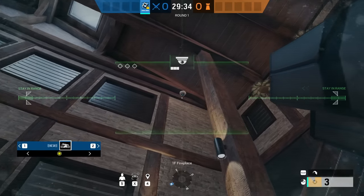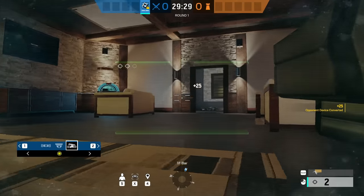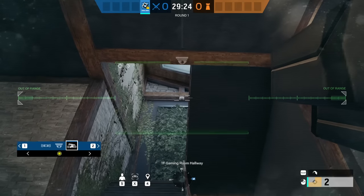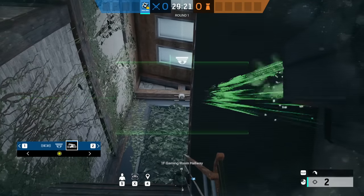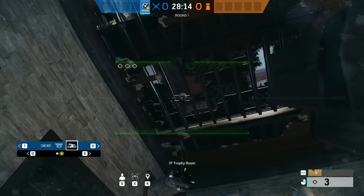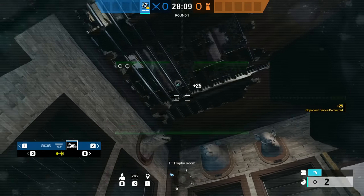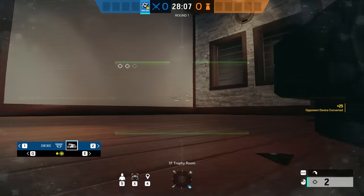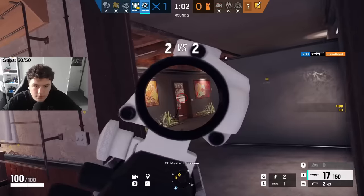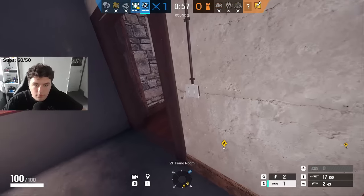If you're planning on hacking a camera, I recommend hacking default cameras — that's the best thing you can hack as Brava since it's the safest and gives a lot of intel. Make sure your drone is in a safe position since the hack isn't quick and you need to stay in range. You can hack through floors as well since the range is like a big bubble, meaning you can do it from above and below. Brava is an incredible operator when defenders have a lot of utility.